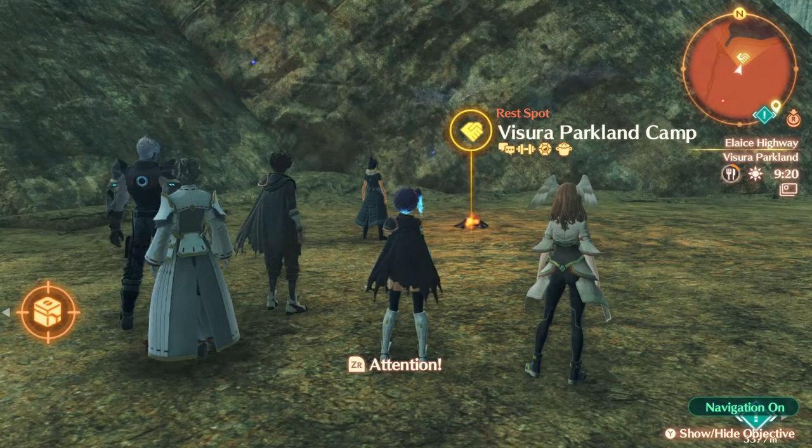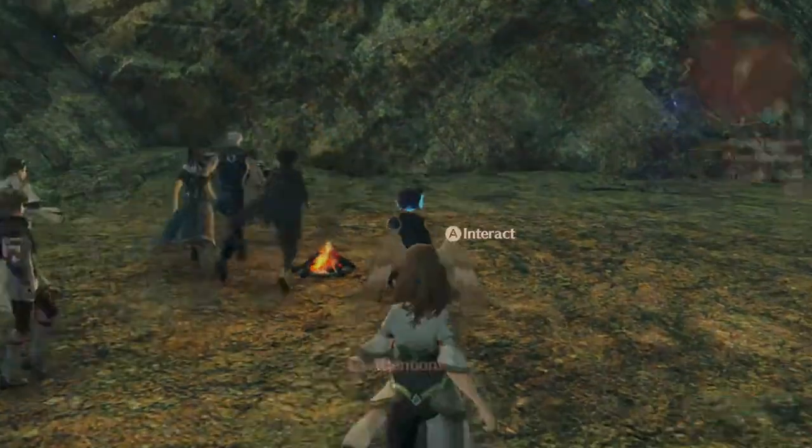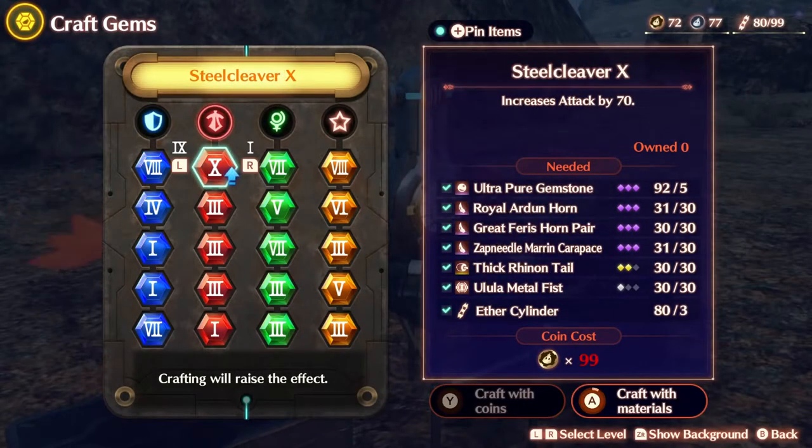Hello everyone. Today I wanted to do something a little different. I managed to actually unlock one of the rank 10 gems in Xenoblade 3, which is called Steel Cleaver X — it increases your attack by 70. This was a grind; it took me like a few hours. But I wanted to show off where you can find all of these items.